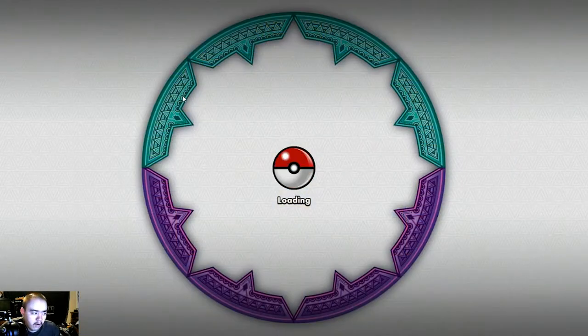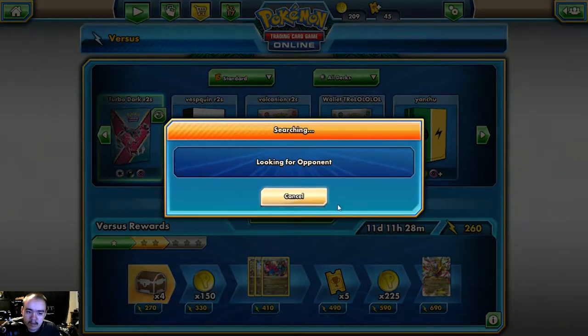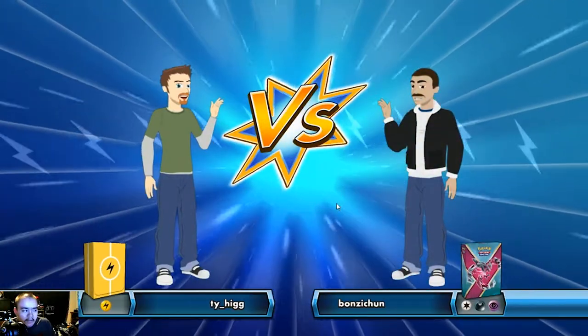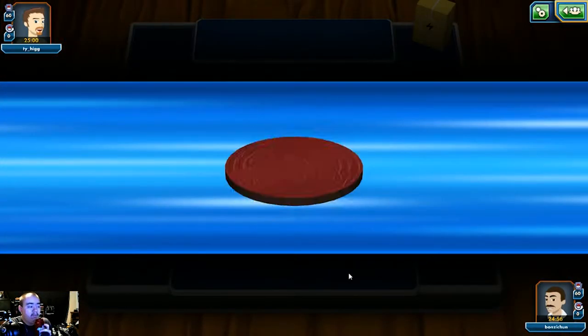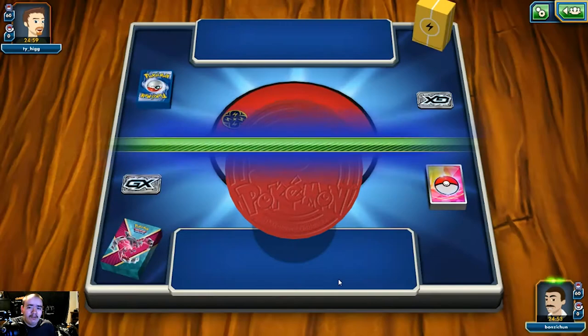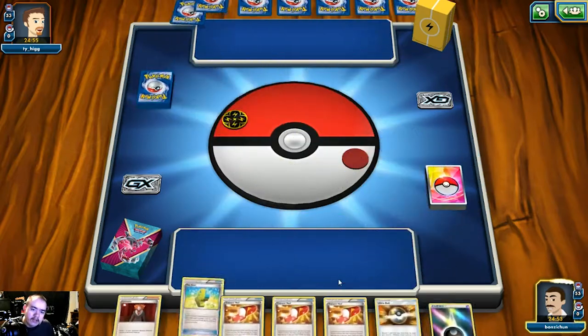Overall, Turbo Dark has probably gained the least out of most decks post-Guardians Rising, but it also hasn't been hurt that much. Losing EXP Share definitely hurts, as does losing Fighting Fury Belt which made the deck more durable — but Choice Band makes it more explosive. Let's get some games in and see what we're up against.